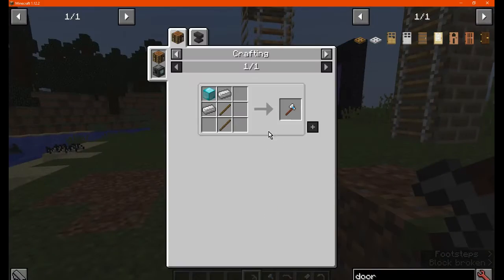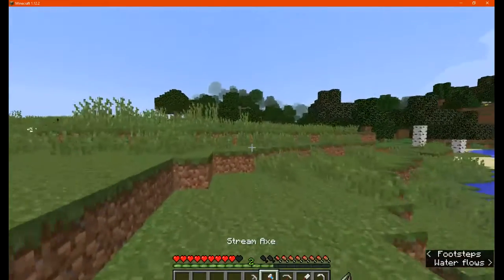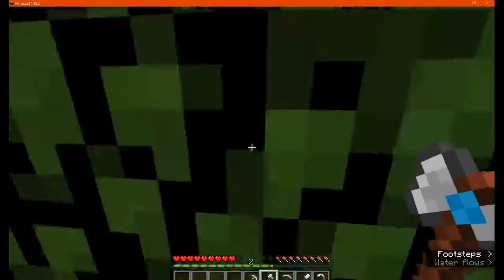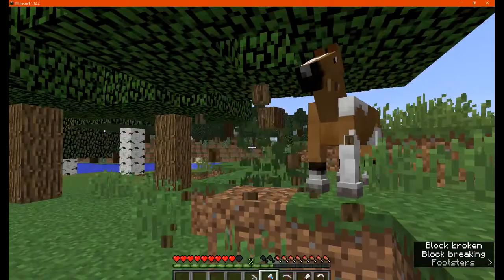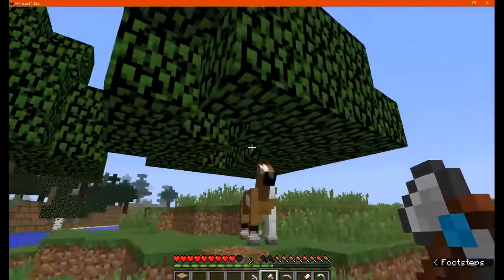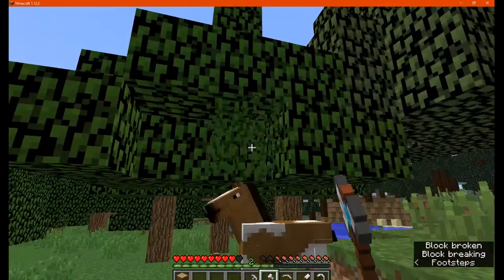You've got the Stream Axe, which is made like so and allows you to cut all logs with a single chop — a lumbering axe of sorts. As you can see, it will remove all the logs in one go but it will leave the actual leaves behind.